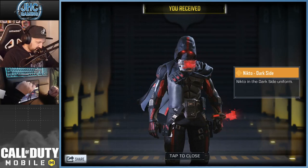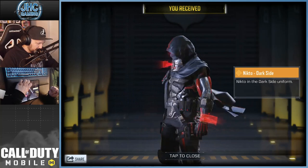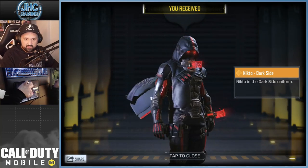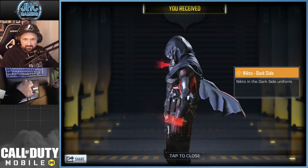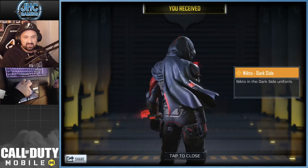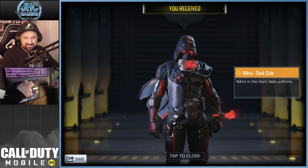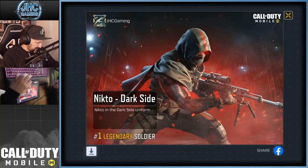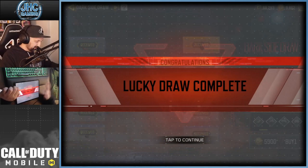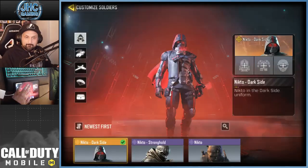There's the Nikto Dark Side in the Dark Side uniform. I want to see it in action - what the hologram looks like. I'm also wondering about the one on the chest, what does it do. The cape flying in the wind is very nice, the red eyes are very cool. Our first legendary soldier is finally here!